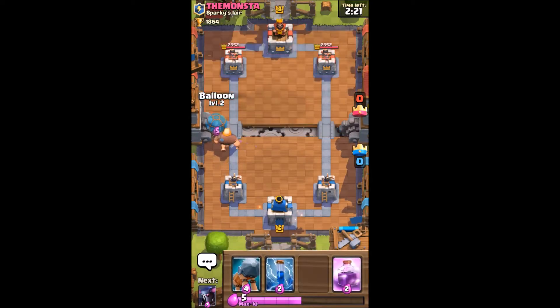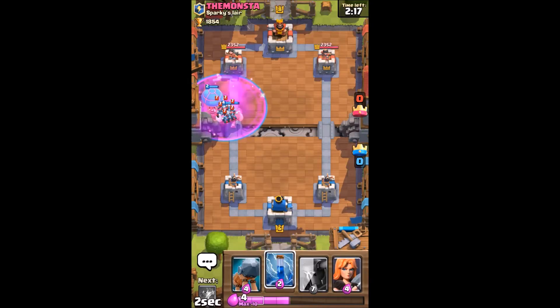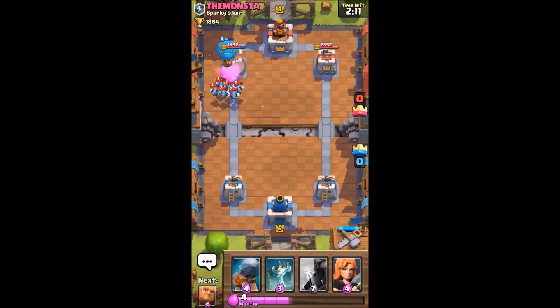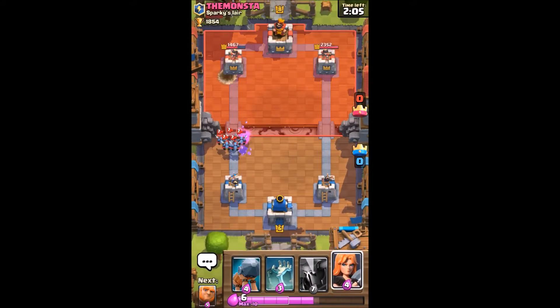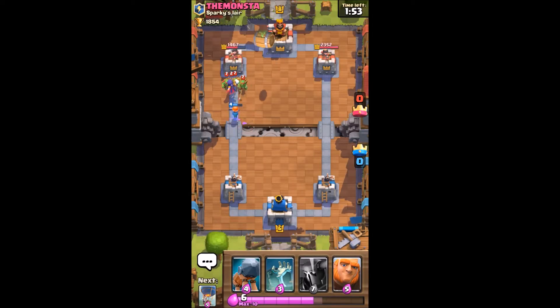That means I get to play a backline giant. As soon as it crosses the bridge, I get to rage it up. And balloon goes in. But here's the major problem — I don't have any air troops because they are considered fast. Can you believe that? Air troops are considered fast, well the ones I have at least.